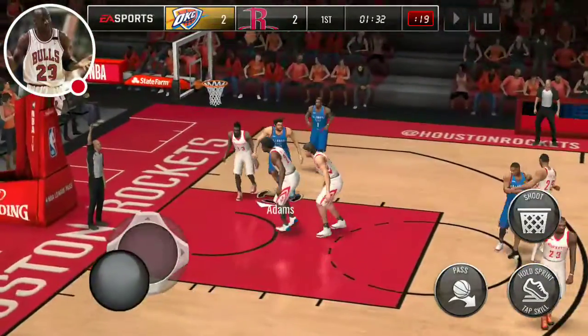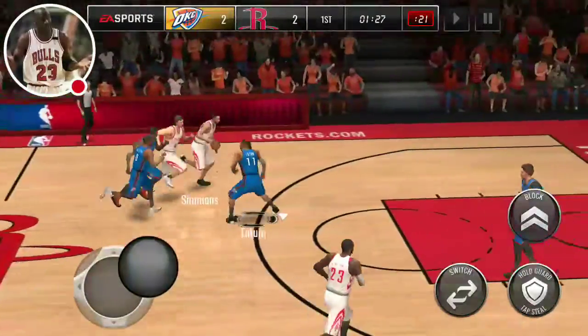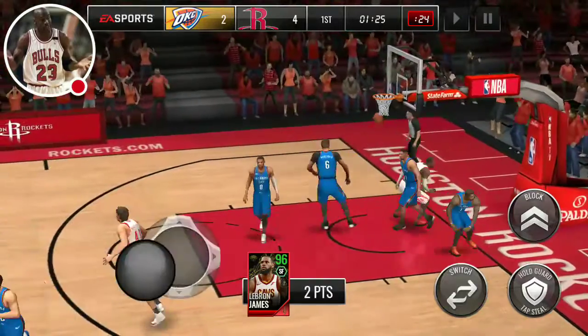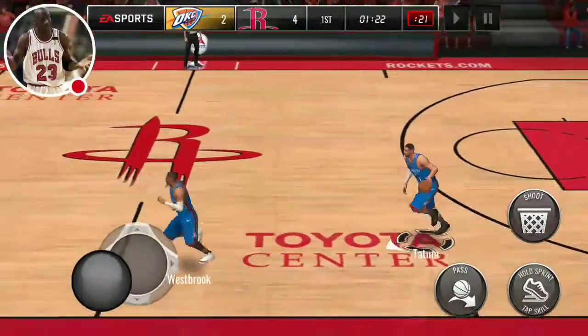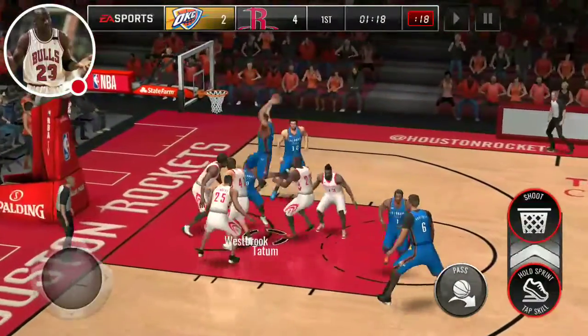We're going to just go right past Simmons - he didn't even do anything. That was weird. LeBron - we don't get the block, we actually get dunked on. Tatum, stop being so trash. I'm going to drive in with Tatum for the rest of this gameplay and we're going to see what happens. The spin move on LeBron - okay let's go!